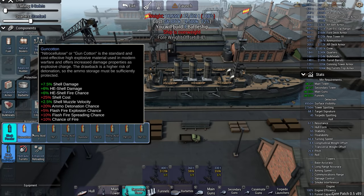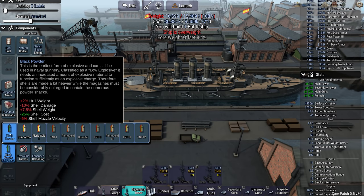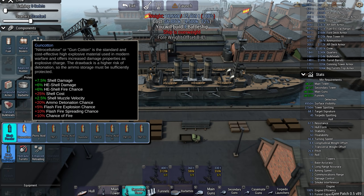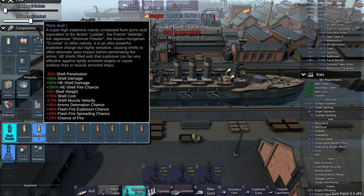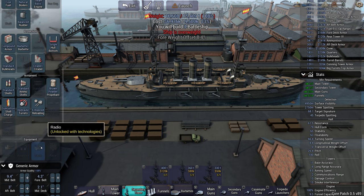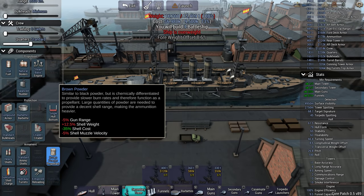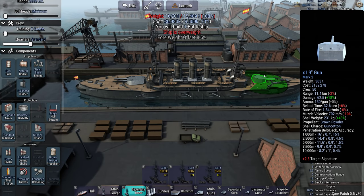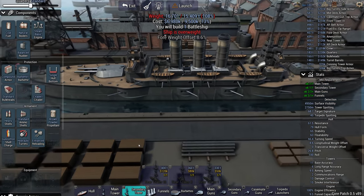We actually have access to these two. Upgraded from black powder is just terrible. Seven and a half shell damage with a little bit of muzzle velocity actually significantly reduces penetration. So we're going to go with gun cotton and heavy shells to make the guns as punchy as possible so even the nine inch can go through the enemy armor - or at least I think it will be able to.